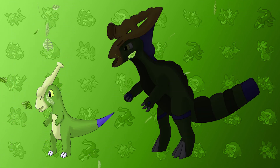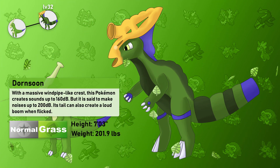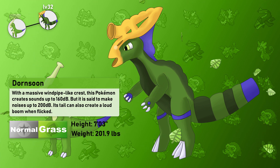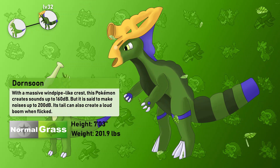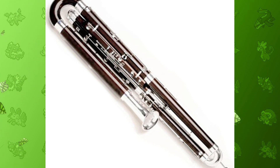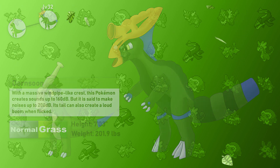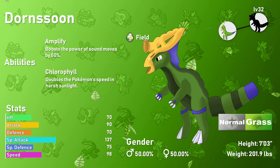Meet Dornssoon, the Pokémon inspired by Parasaurolophus. With this design I was a bit worried about over-designing it. The green and the Grass typing — I would say this Pokémon is also inspired by that Parasaurolophus from Dinosaur King. The crest I based off the Contrabassoon, the larger version of the bassoon, which has an even more diverse range of sounds and can go deeper. I'm not a musician, so I can't confirm that. I also based its tail off one of those metal thunder-effect sheets. This Pokémon has a great ability to be a sweeper — it gains STAB from its Normal typing and has the Amplify ability to boost sound moves even further.